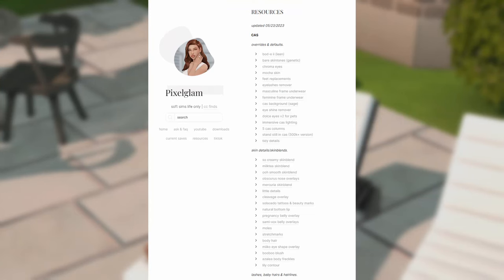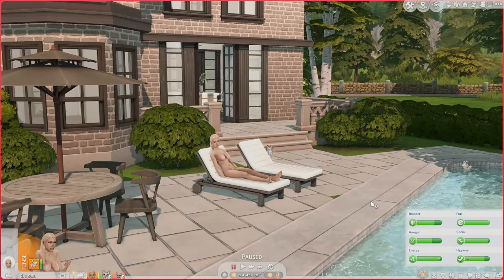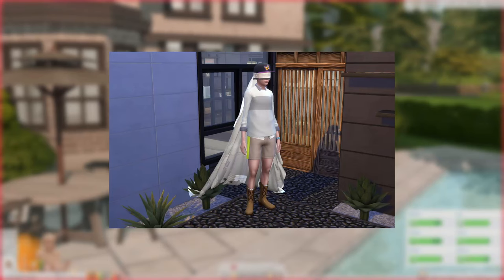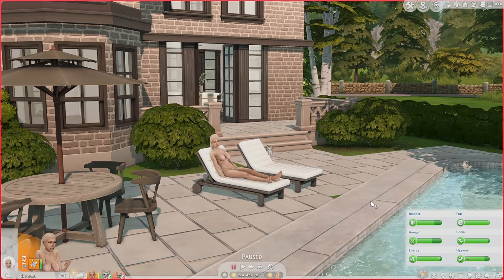I have a resource page on my Tumblr that has more than 150 links featuring my Create-a-Sim custom content, skin details, defaults, and all of that. I also love the no random townies mod, which basically prevents the game from creating more NPCs with crazy outfits. I really love that mod — it helps me keep track of the sims I have in my game and stops it from just generating new sims that I have to give makeovers to.